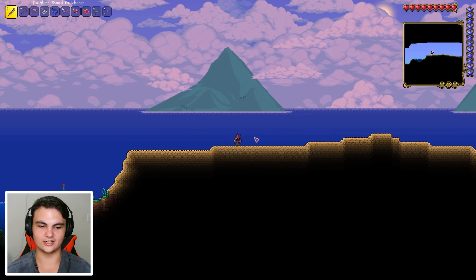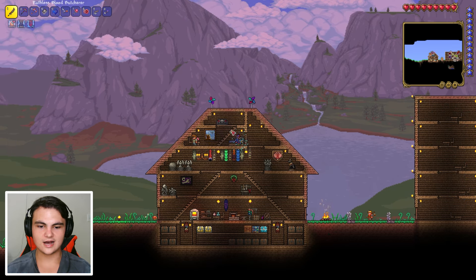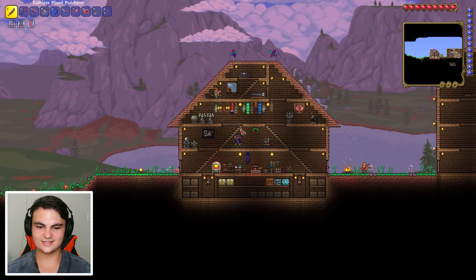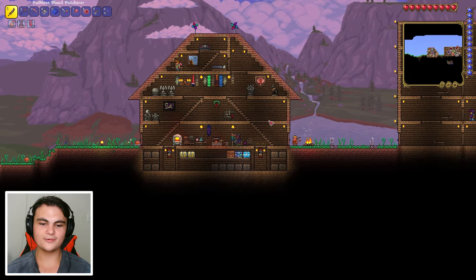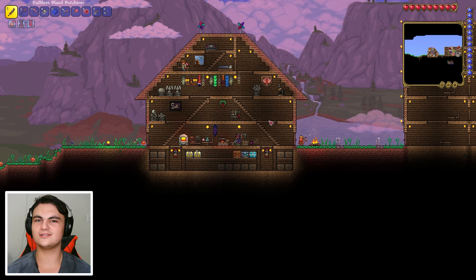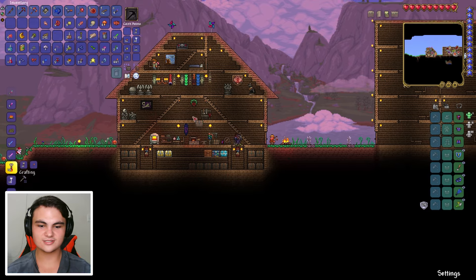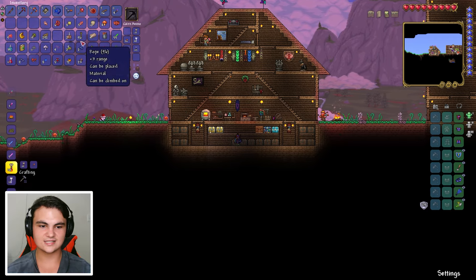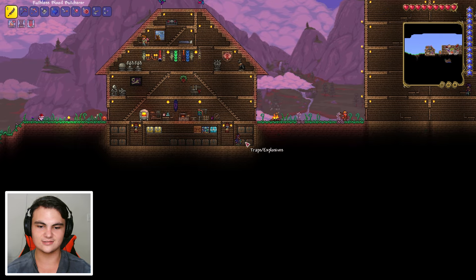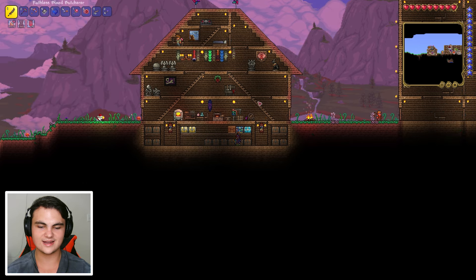It actually looks pretty good. With that death mark where we died near our home, we should probably create another home for NPC happiness - some NPCs prefer different biomes. This is kind of a shorter video. We did make the Eye of Cthulhu our boss - we showed the Eye of Cthulhu who's boss. We got some stuff - another chest, more potions, more iron, and a builder potion. We got some bananas too and I don't think we had those.